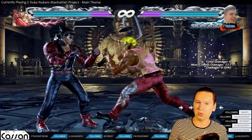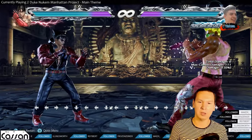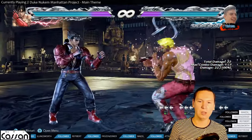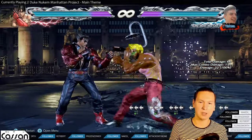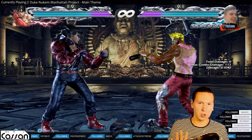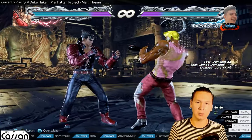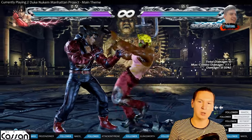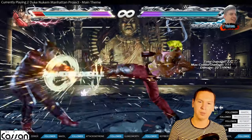Long range moves. What good long range moves does Kazuya have? He has forward 3, which is his peacekeeper — really nice move. Keep in mind this is actually unsafe and a couple of characters can punish you for it. But in practicality, 9 out of 10 times nobody knows how to punish this move or that it's even unsafe on block. So it's great.